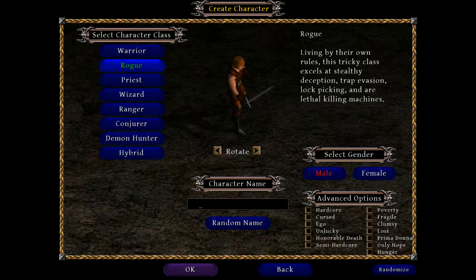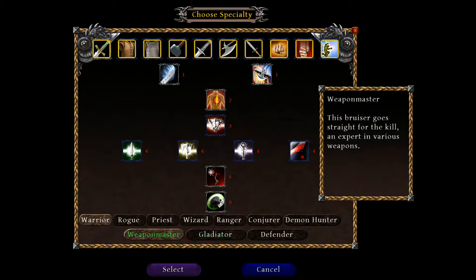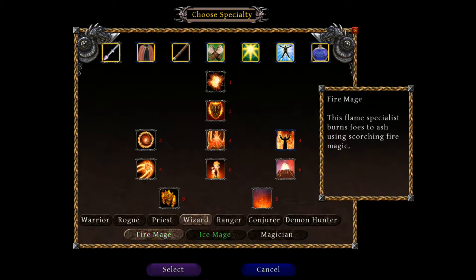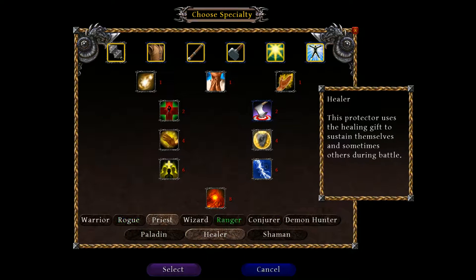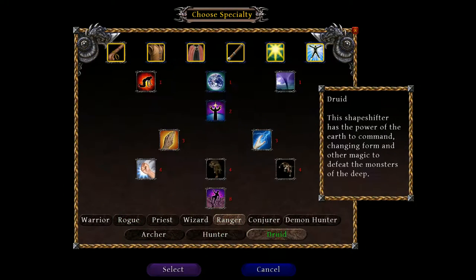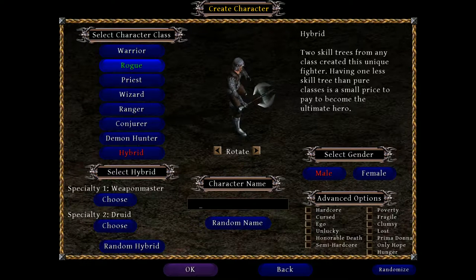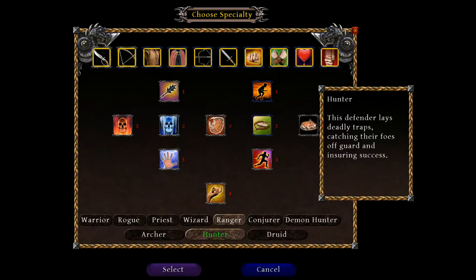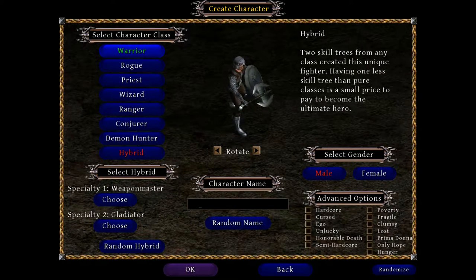You can't actually see what these classes are unless you go into the hybrid option. The Warrior gets three skill trees: Weapons Master, Gladiator, Defender. The Wizard gets Fire Mage, Ice Mage, and Magician. When I go hybrid, I get to take any two from any of the various classes — like Warrior Weapons Master and Ranger or Druid. You could theoretically go Weapons Master and Gladiator, which would just make you a worse warrior because you'd only get two-thirds of the warrior's effects.